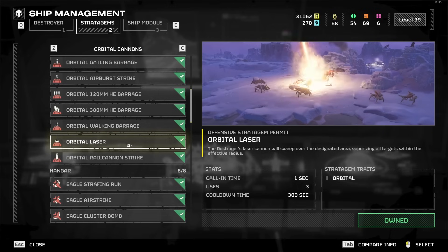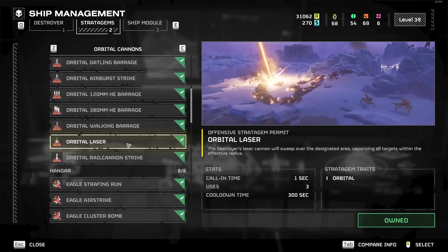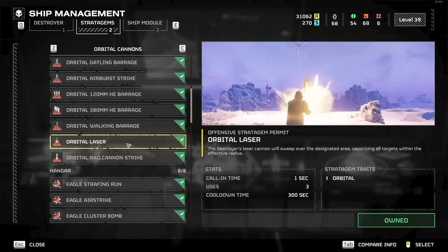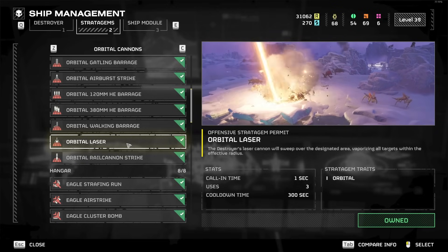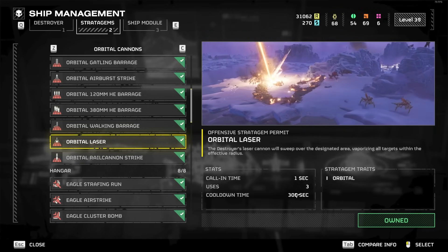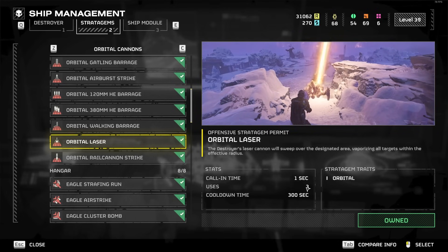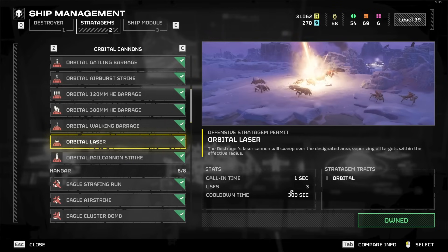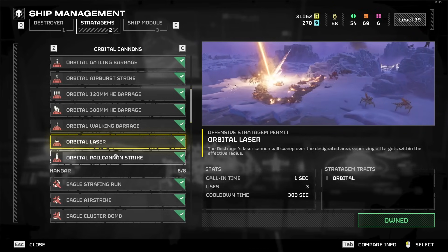Orbital Laser is pretty good and definitely a viable option. It can kill heavily armored enemies pretty easily, and after it kills them it'll start swiping around killing other random things too. Late game, this is definitely a viable option if you want your main way to deal with Bile Titans, Chargers, and Destroyers. The only downside is the cooldown is really long — five minutes — and you can only use it three times per mission. You can technically run out of it, but if four people all have it, that's unlikely to be a real problem.